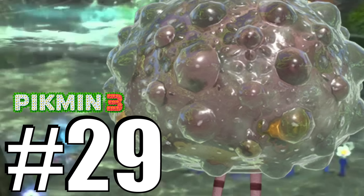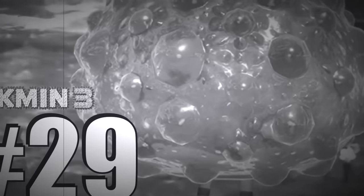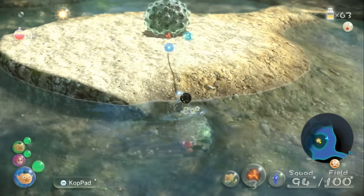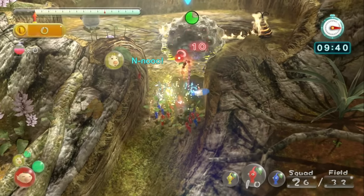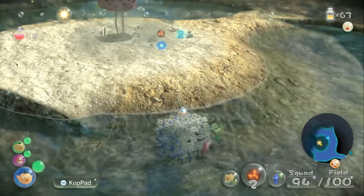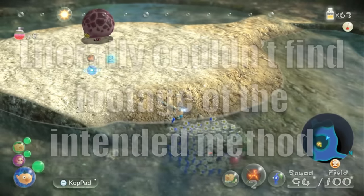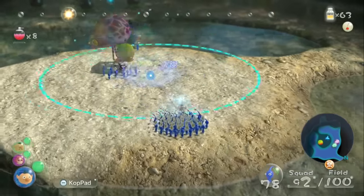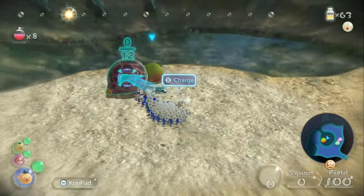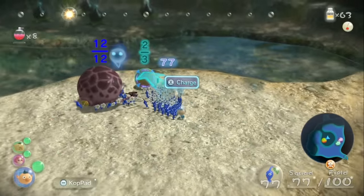Number 29, the Calcified Crushblat — an enemy that so badly wanted to be a mini-boss but never made it. The Crushblat was a classic Pikmin 3 showcase for Rock Pikmin that was quite convoluted in how you're supposed to fight it, but everyone used Bomb Rocks anyway. There just wasn't anything that stood out about the Crushblat — it was kind of ugly and we already have enough crushing enemies.